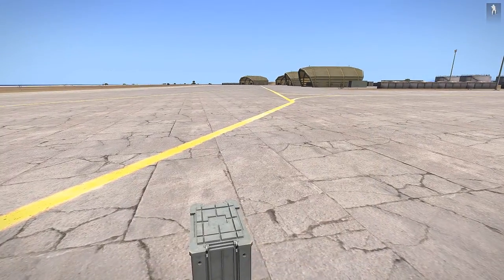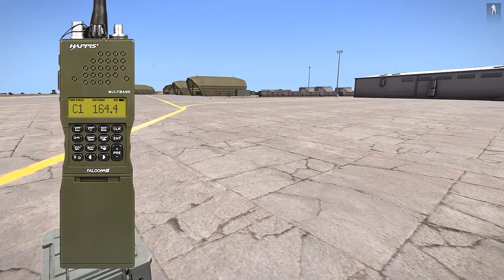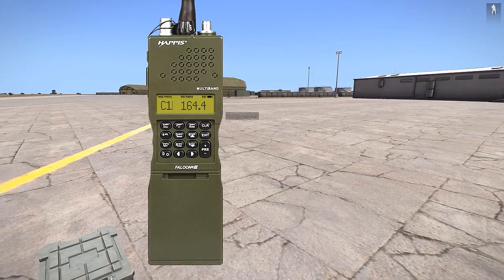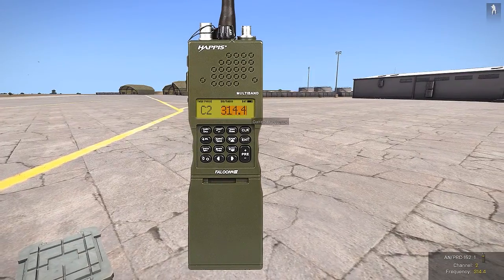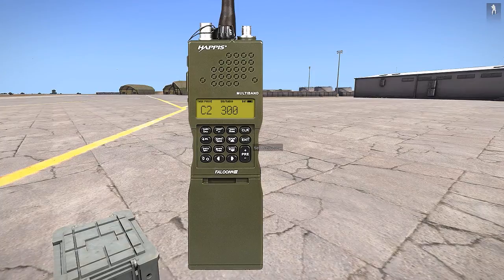I'll bring up the short range radio. We'll say channel one on frequency 150 is Alpha — I'll hit enter. And on 300 is Bravo — I'll hit enter. Now we want to hear both at the same time.